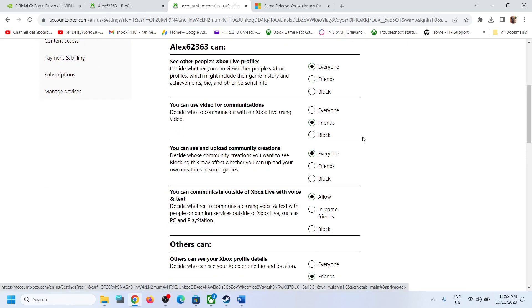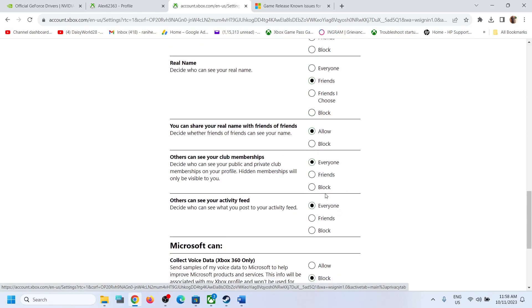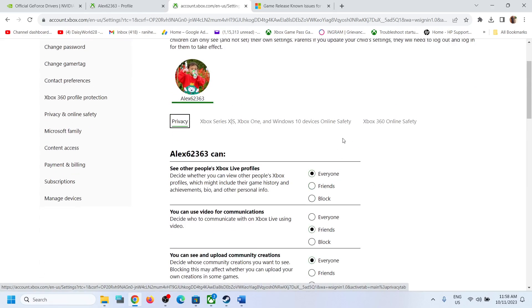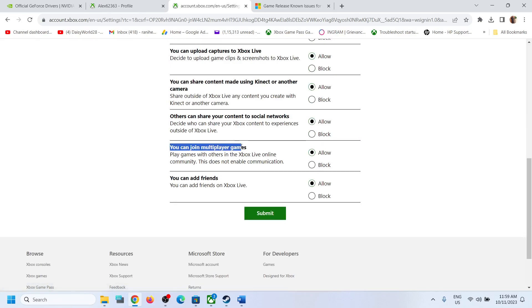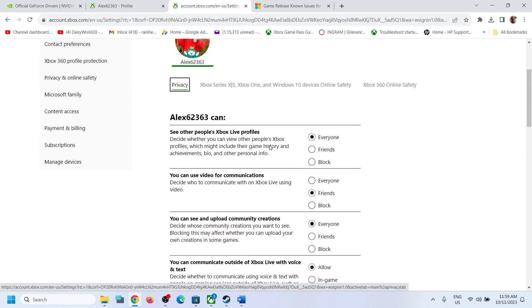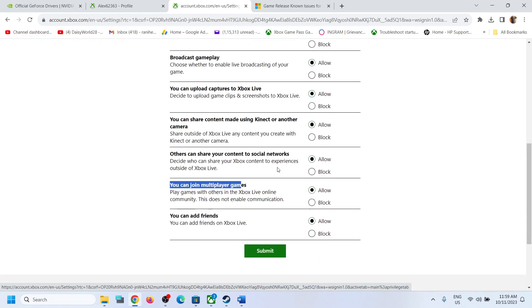Under Privacy settings, make sure the settings are set to Everyone or Friends as appropriate. The important section is under 'Xbox Series X|S, Xbox One and Windows 10 and Device Online Safety.' Click on it and make sure everything is set to Allow — especially the option 'You can join multiplayer games,' which must be set to Allow. Read through each option and allow what you're comfortable with, then click Submit.